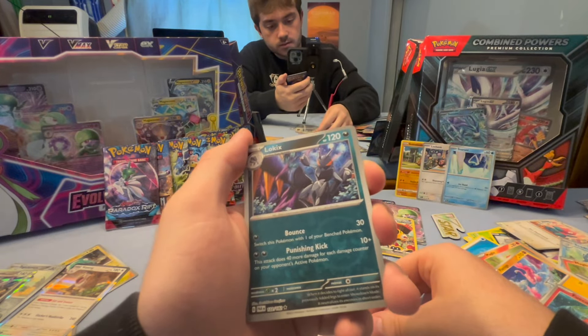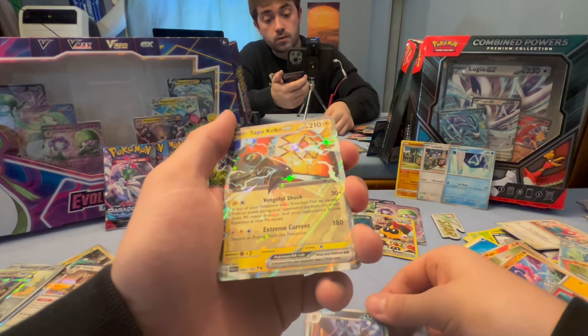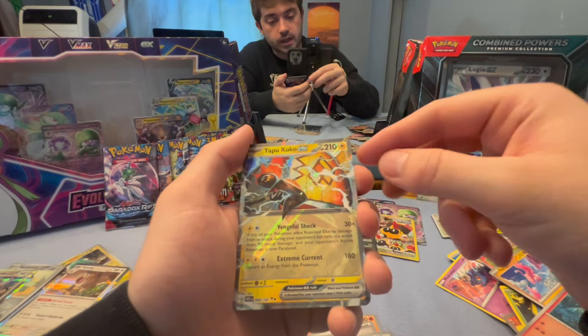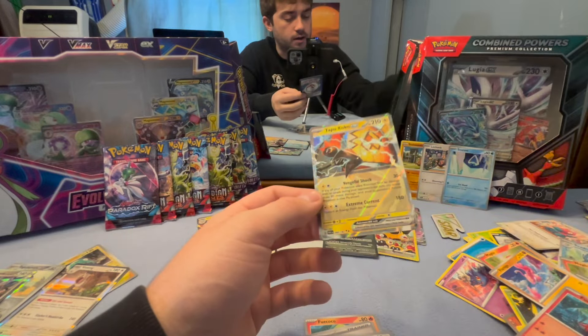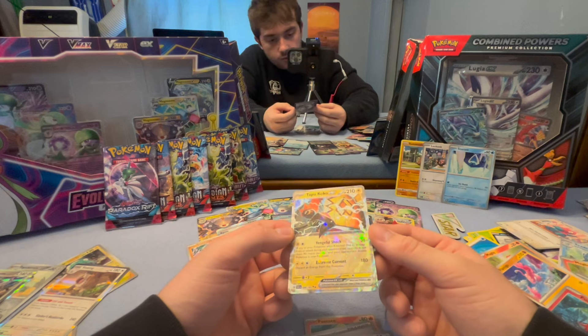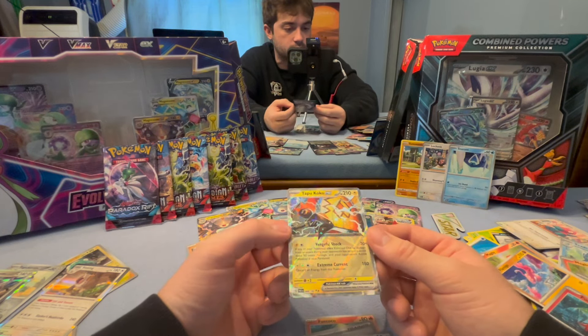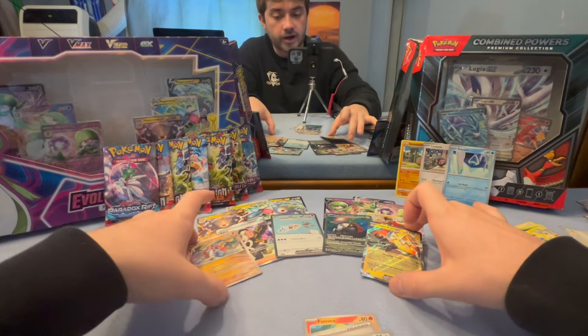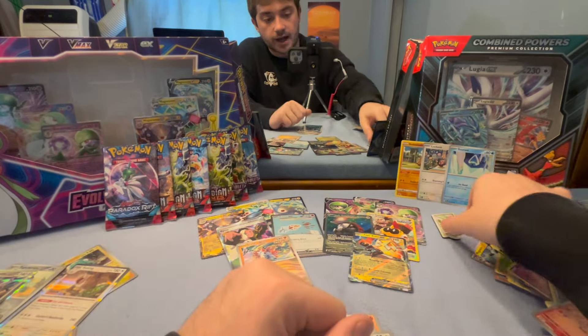A Low Kick. Whoa — a Tapu Koko EX! And a psychic energy to finish us off — wow, quite the good card. Oh, you see that? See those stars when it sparkles and shines. Now we've made our way up to six quote 'good pulls' in the eyes of a Jarv.